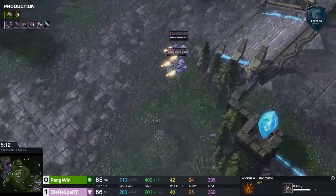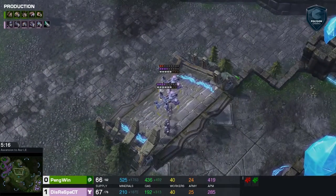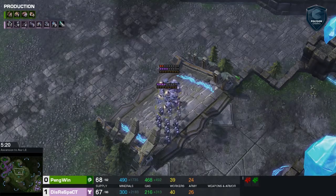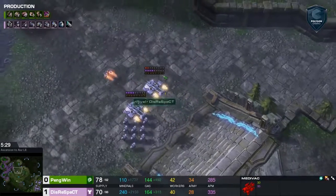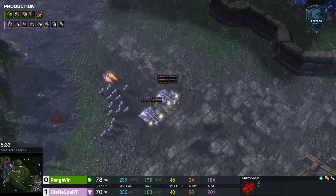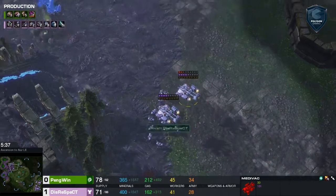There won't be any hydralisks available for this attack — just queens and zerglings to fight off the drop. If you're a Zerg player trying to figure out how to deal with drops, that is textbook: do not let your queens fight marines. The marines out-DPS queens and medivacs heal the marines, so you'll never win that fight. Target the medivac — the medivac has to leave, and then the attack is over. That was textbook.